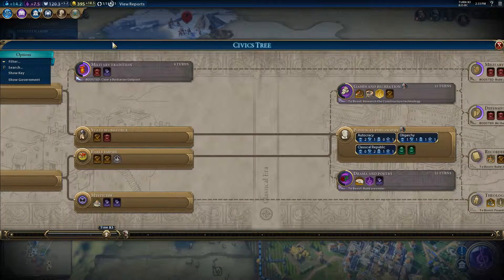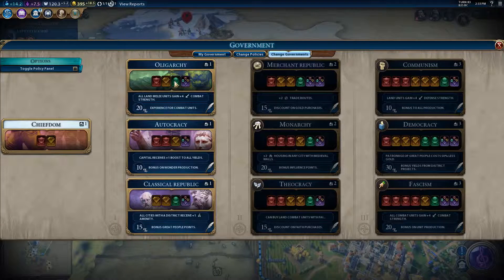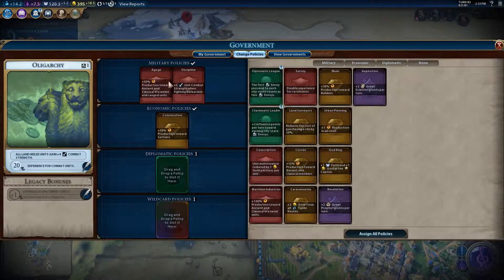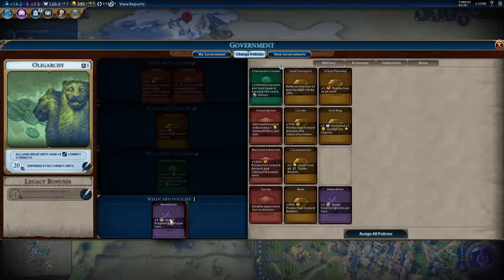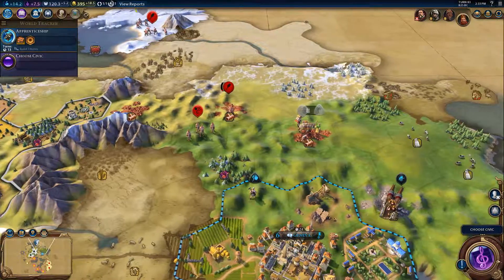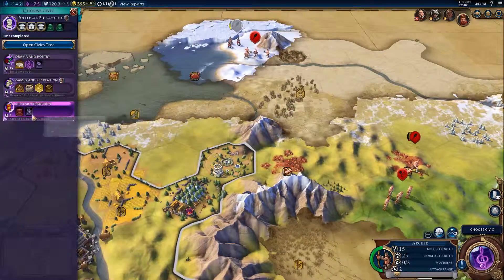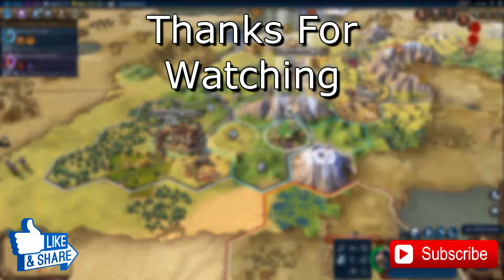We've got Political Philosophers now. We can actually change our government. So if we go in here — change government — we can go for Autocracy, Oligarchy, or Classic Republic. We'll go with this one. We get the extra military slot from the Germany perk. We can also get the first envoy and a wildcard slot, which can be profitable. There are two out of five religions taken, so that's fine — we can still get one. And then we can go for a military policy card.